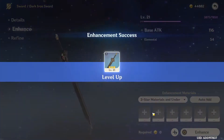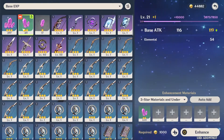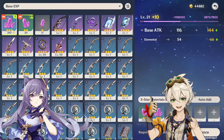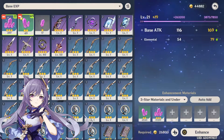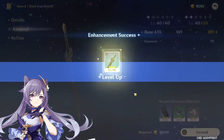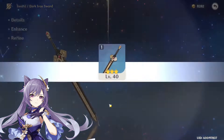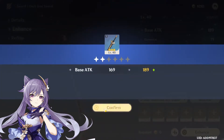My two recommendations for who could use this sword really well are Keqing and Bennett. For Keqing, this may not be her best weapon, but let's say you weren't lucky enough to pull a Lion's Roar or just didn't want to buy the battle pass and choose the Black Sword — this will be a great option to pick up.